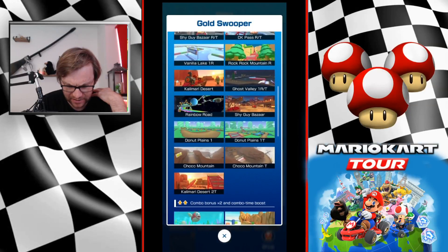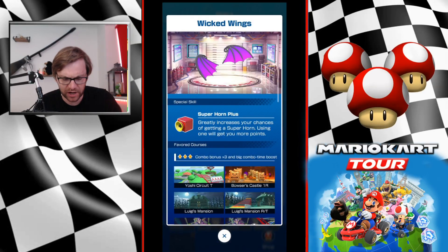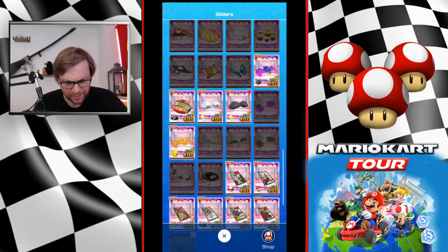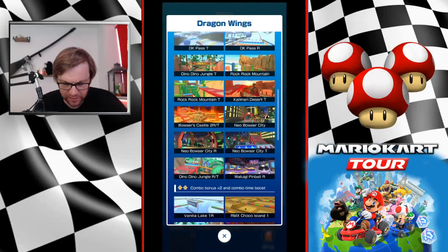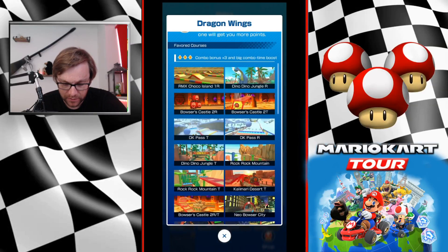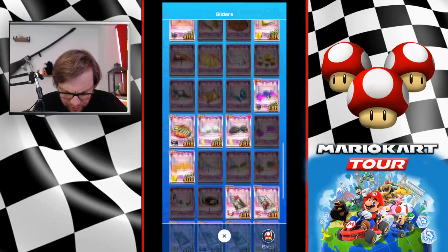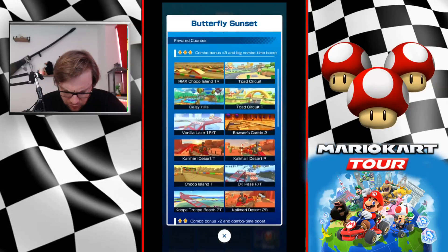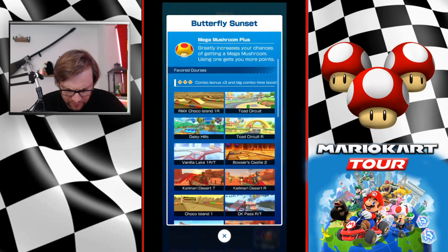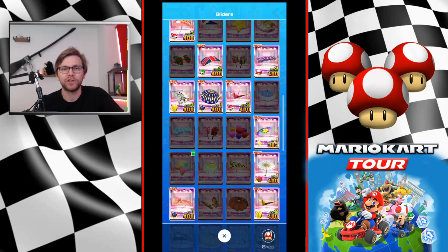Gold Swooper is actually not the best - Dragon Wings is the best glider, it's huge. Then we have Wicked Wings with Super Horn Plus, which I haven't pulled, and that covers 11 levels. So pulling for that could potentially cover you on some tracks down the line. They don't seem to be any really new ones - I think I'm already covered for most of those anyway.